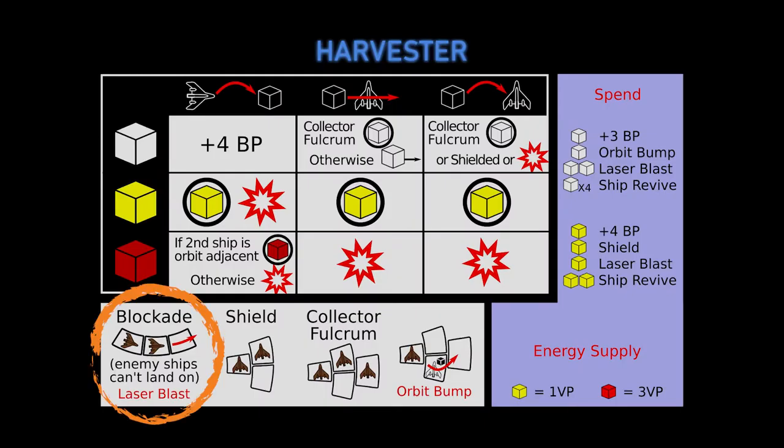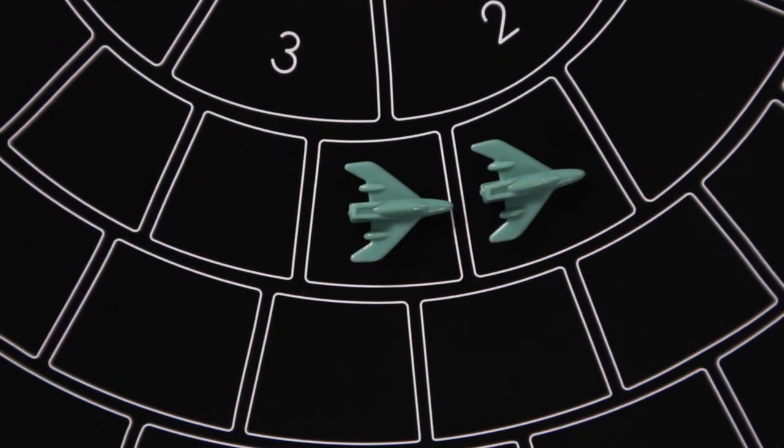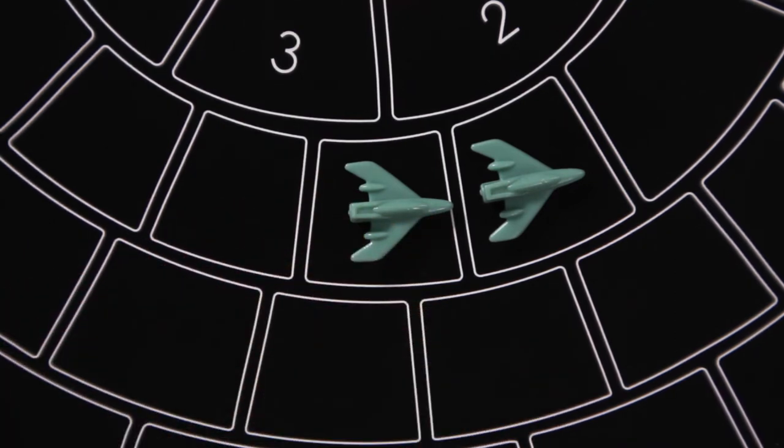There are three special formations in this game that give you extra abilities. The first is the blockade — two or more ships in a line. Your opponents cannot slide through a blockade without being destroyed, so this is an effective way to hamper their movement and put them in danger. Ships in blockade formation can also fire laser blasts, which we'll cover in a moment. While normally ships can move over other ships, you can't orbit boost over or through a blockade. You also can't laser blast a ship in a blockade.